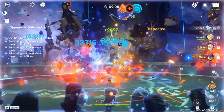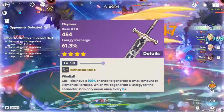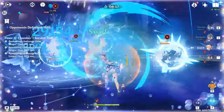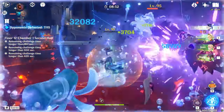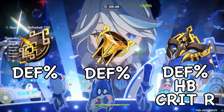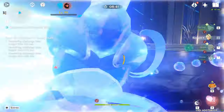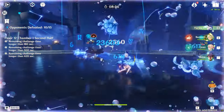Moving on to builds: Noelle is going to need Favonius Greatsword on this team, otherwise she'll be bursting every 10 millennia as Hoyoverse decided to just not give her any particle generation. This is doubly beneficial as it also lowers the rest of your team's energy needs. For main stats, you'd want a defense sands and a defense goblet. Then for the circlet you can go with crit rate, healing bonus, or defense depending on how lucky you are with substats, as you want enough crit rate to trigger Favonius consistently. For substats, prioritize crit rate and ER.